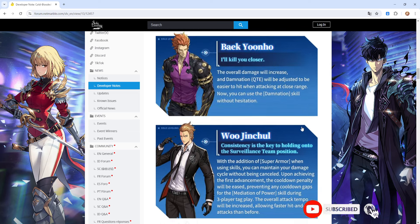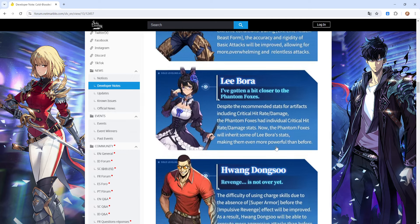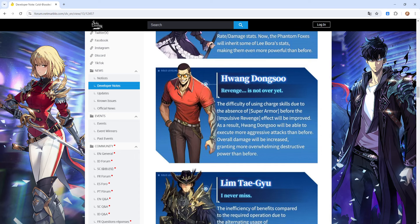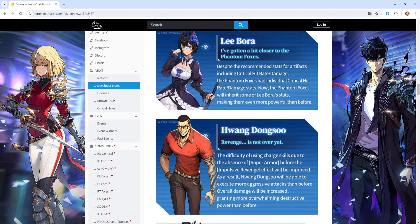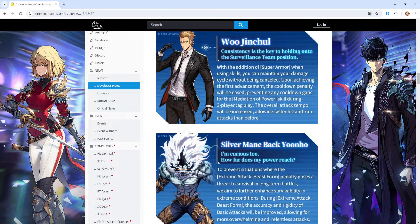We're going to go for a single character build set wise, so that way when they do get their buffs they might be put in a much better position where it makes the character usable. For certain characters we'll see, because in most content nowadays in terms of using hunters there are set characters that we just typically use over and over again, like Chien and Min. But these buffs might put these characters in that limelight.